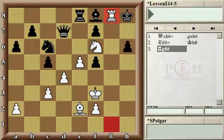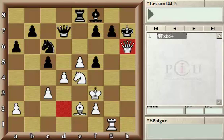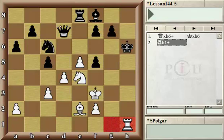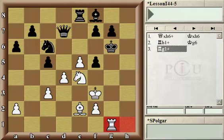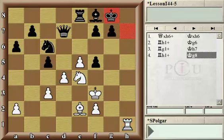Obviously, before you would ever sacrifice your queen, you'd need to see things through. What if king takes? Well, white has a check forcing the king to g6. But if white would keep giving checks, black could even escape the perpetual checks by going back to h7 and then hiding back on g8.